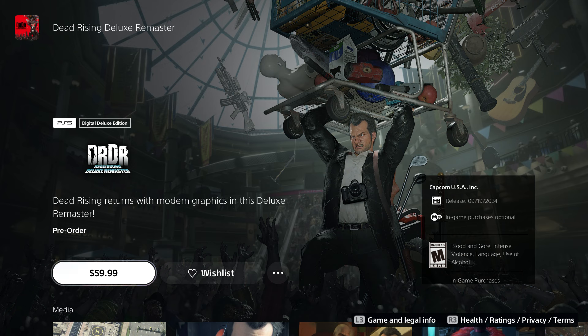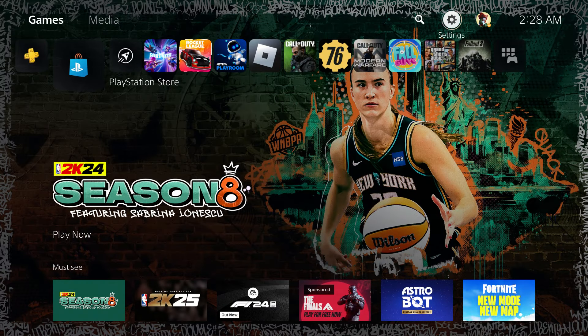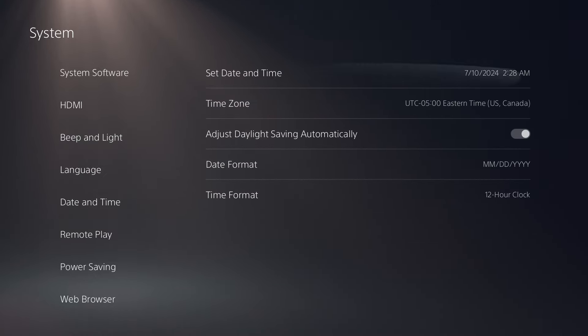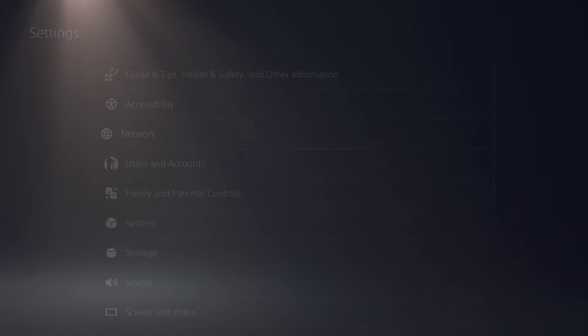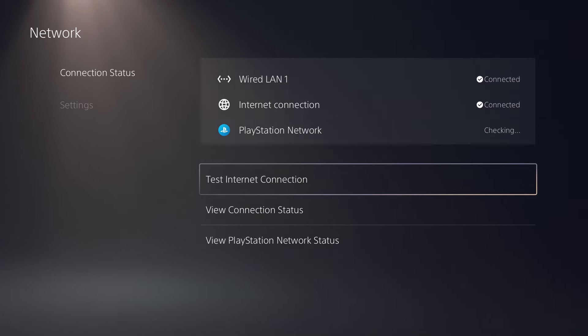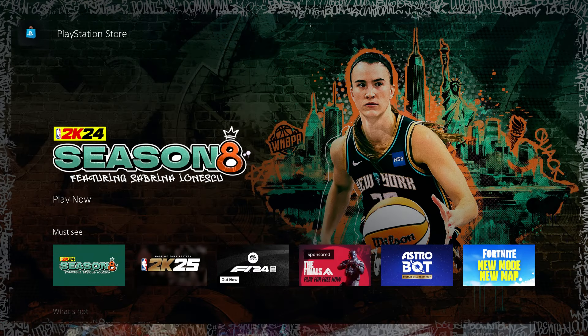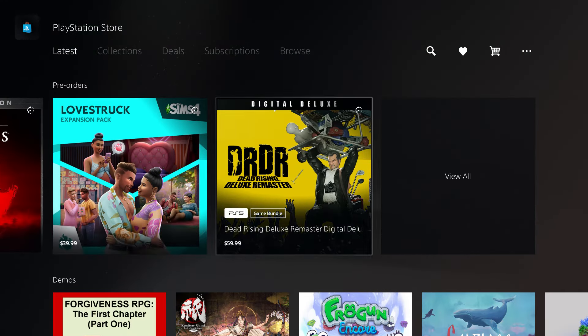There's a method where people pre-load the game and change the time in the system settings. You go to System, change the date, then go to Network and click 'Test Internet Connection.' I personally tried it once and it didn't work for me, but it works for some people.